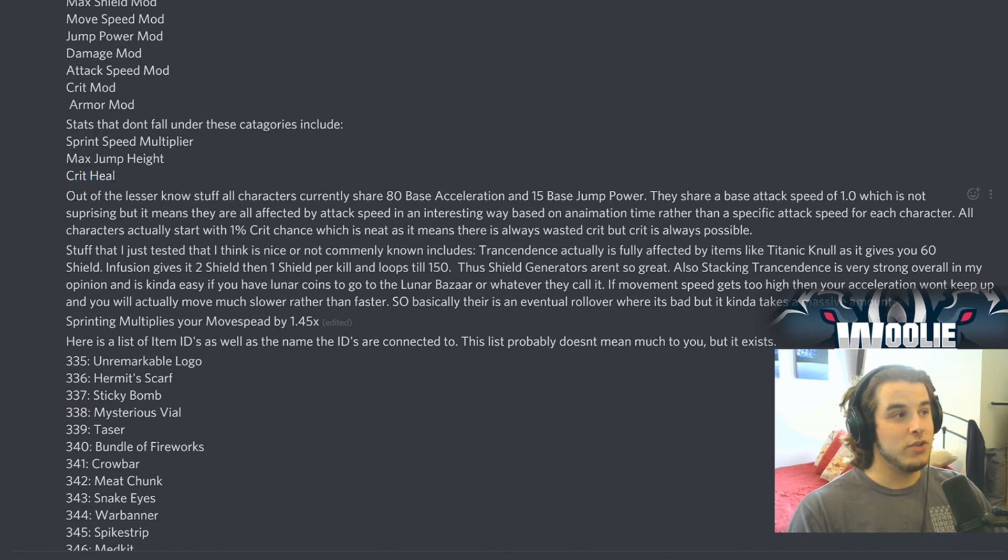Here's a really interesting thing: all characters currently share 80 base acceleration and 15 base jump power, so everyone has the same acceleration and jump right off the bat. They also share a base attack speed of one, which makes sense, but it means they're affected by attack speed based on their animations. For example, the MUL-T's rebar shot has a quick charge-up, compared to the Artificer's nano bomb on her M2 which has a much longer charge time. So attack speed works differently per character depending on the animation.